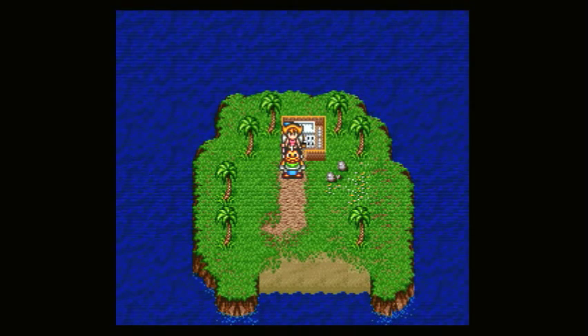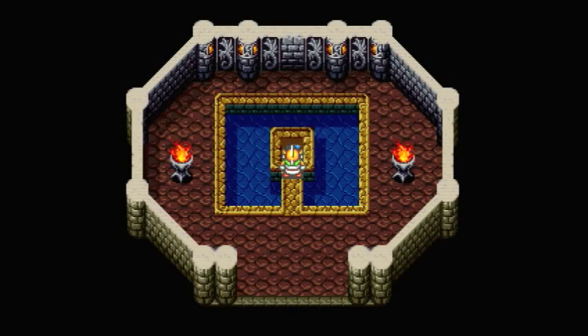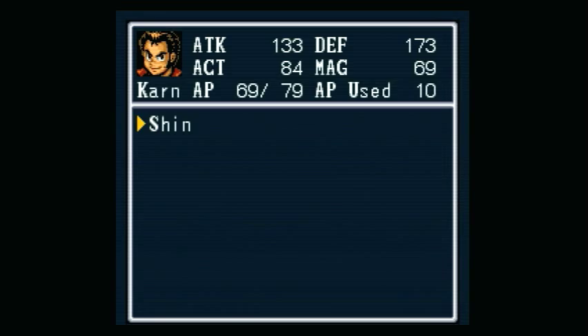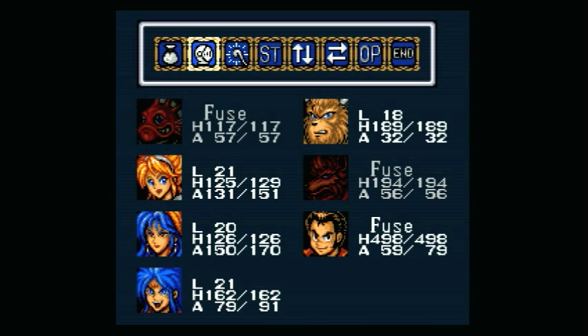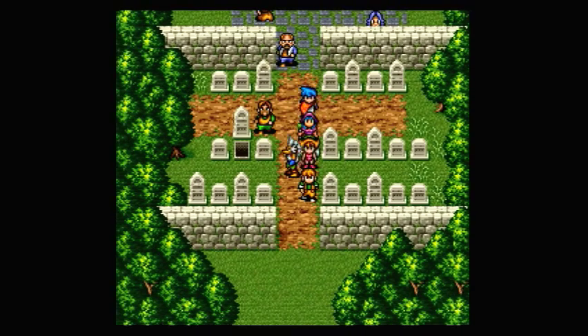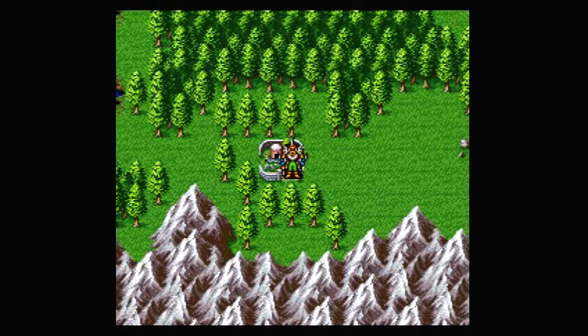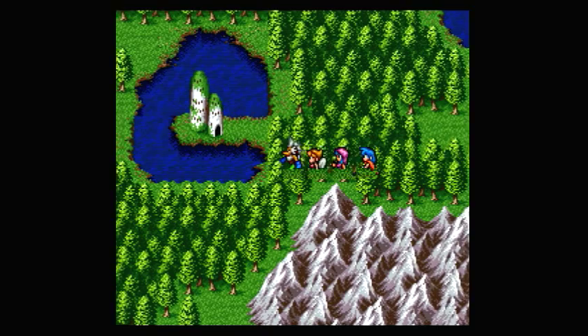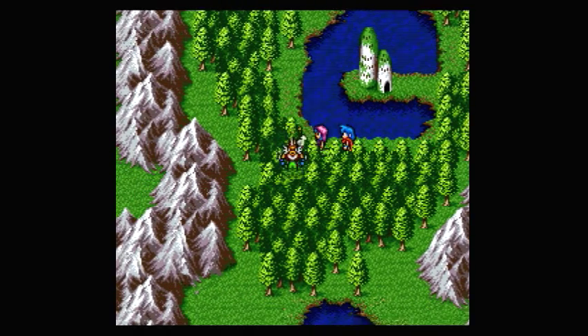The first thing we're going to do is warp to Romero. We need to go back here, and I'm actually going to need to transform into Shin as well. We'll put him in the lead. From here we're going to want to head west. Now that we have the fishing rod, I want to bypass that forest by going over here. Yeah, now that we have that, we can actually do something useful.